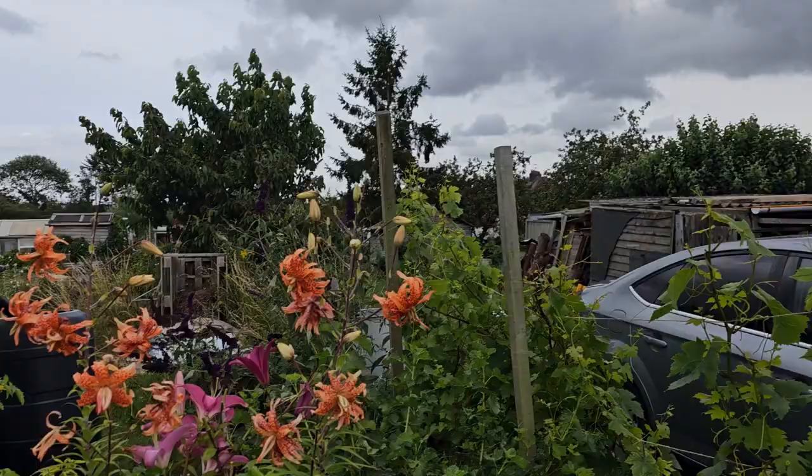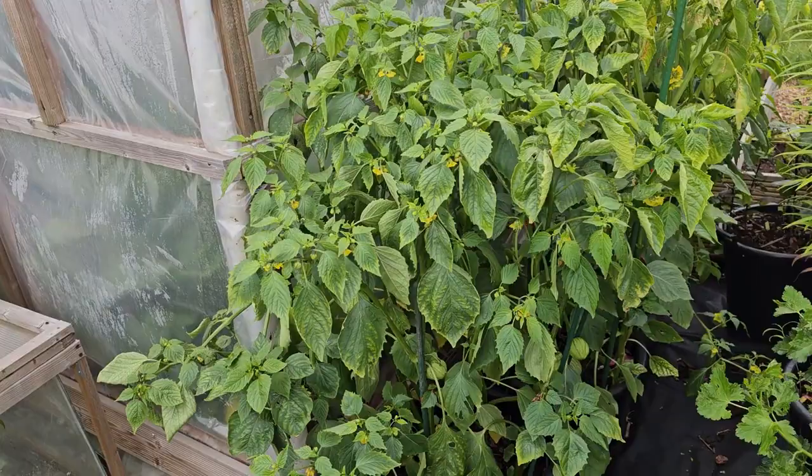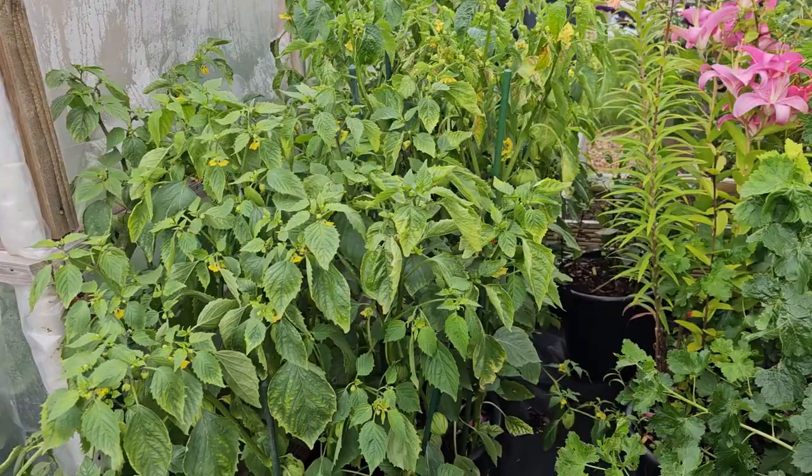You'll notice there's a couple of different types there — tiger lilies with orange spots. They should really probably be called leopard lilies or something like that, but tiger lilies they are. And some nice pink lilies there as well. We'll have a look through the rest of the plot. Hopefully I should be quite steady on camera as time goes on, but we'll see how that goes.